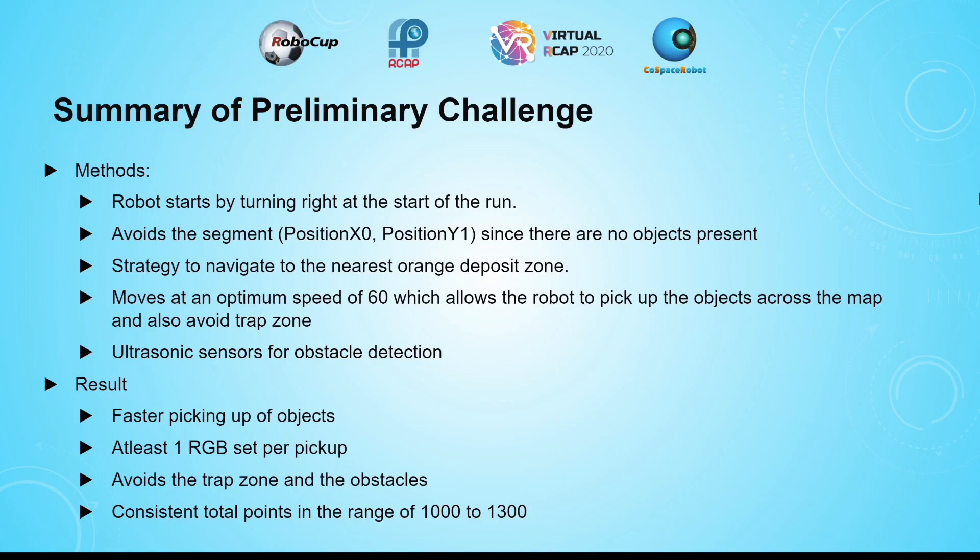Once all six blocks are picked up, I thought of a strategy to navigate to the nearest orange deposit zone. This navigation algorithm is based on the segment the robot is in when it picks up the sixth block, making depositing of objects faster and more efficient. The robot will move at an optimum speed of 60 so that it detects all colored objects and avoids the trap zones. For obstacle detection, three ultrasonic sensors are used. The details of all strategies are in the following slides.